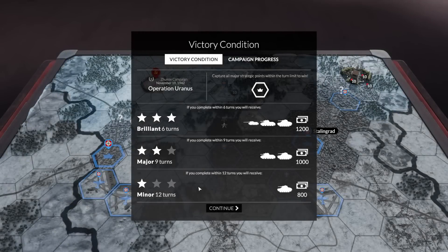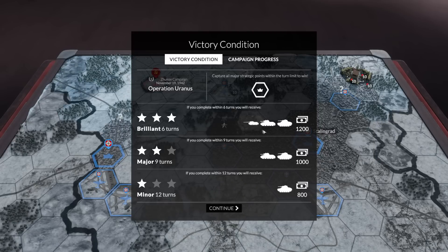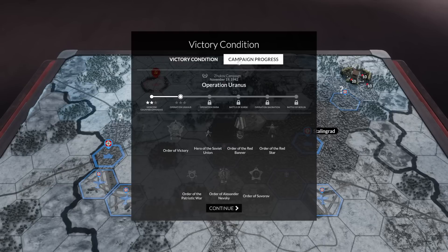Operation Uranus. Brilliant victory is in six turns. Major victory is in nine turns. Minor victory is in twelve. The minor would unlock the T-70, which we didn't get in the last battle. The major would unlock the T-7476B and the T-70 as well, plus 1,000 prestige. The brilliant would unlock the SU-85 tank destroyer, as well as everything above, and 1,200 prestige. Capture all major strategic points within the turn limits to win.